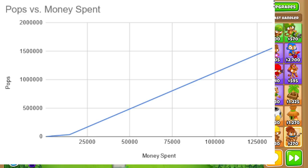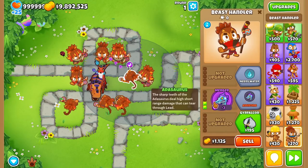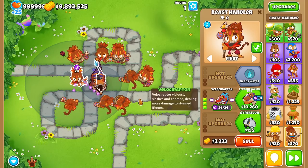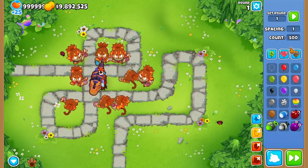The Gigantosaurus has steeply, way more popping power capabilities than all the other tier 4s, 3s, 2s, and 1s. Next up, we run an experiment with the top beast power of every single version — top Atasaurus, top Velociraptor, and top T-Rex — to see how they do against these bloons.